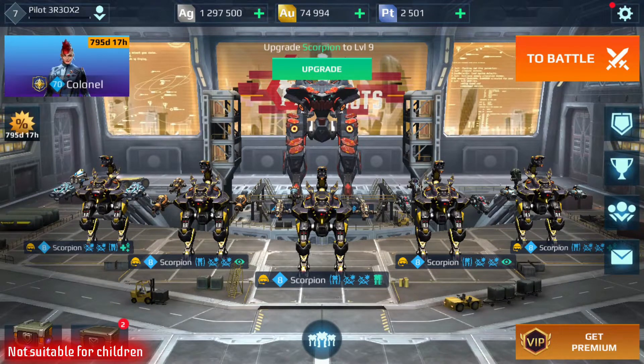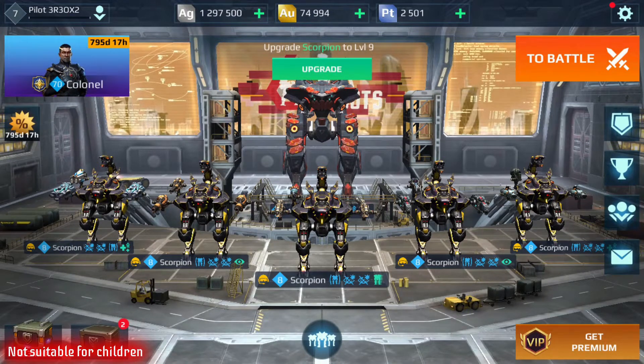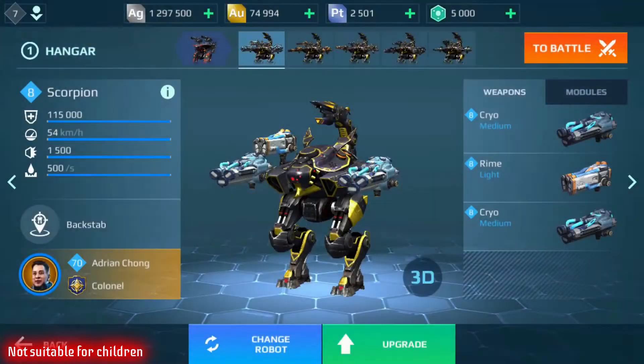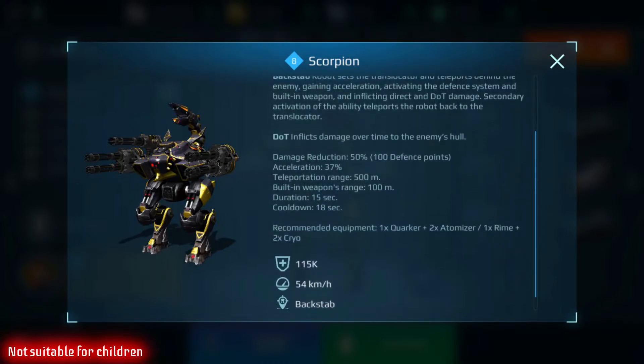This weekend's Test Server has a few additions we're going to be looking at. First off, we have the Scorpion back for its second round. Let's see if there's been any changes to its stats. Damage reduction is 50% — I think that was 60% last weekend. Acceleration is 37% when you use the ability. Teleportation range is still 500 meters. Built-in weapons damage range is 100 meters, duration of 15 seconds, and a cooldown of 18 seconds — the cooldown might have increased a little bit, I thought it was 15 and 15 last weekend.